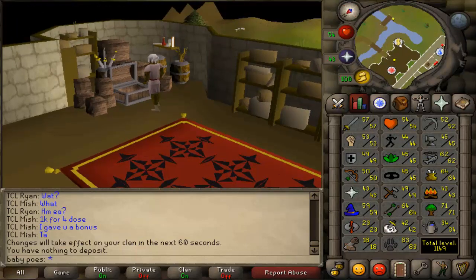I'm about to smelt over 300 steel bars and make them into steel knives so I can train range until at least level 50. I hope to get another smithing level out of it — maybe 44. If I run low on knives I'll do Motherlode Mine and smithing before training range more. I'm going up to the furnace right now.